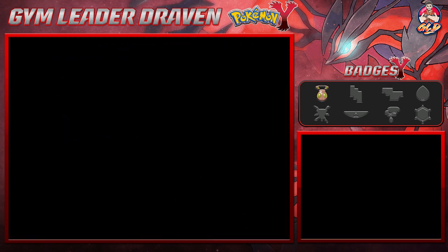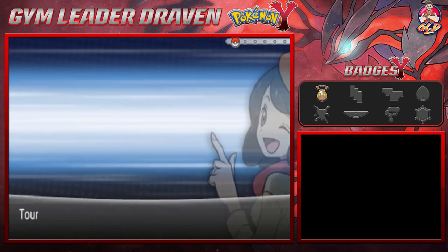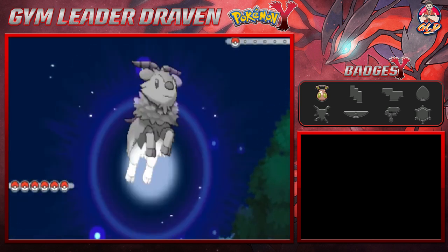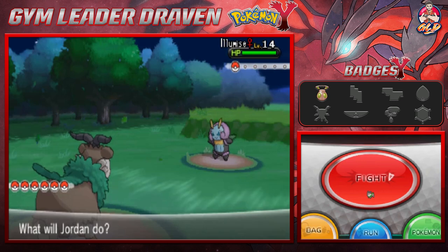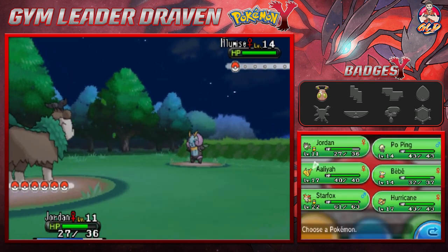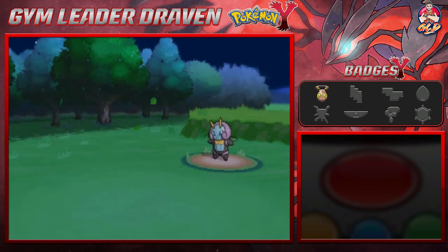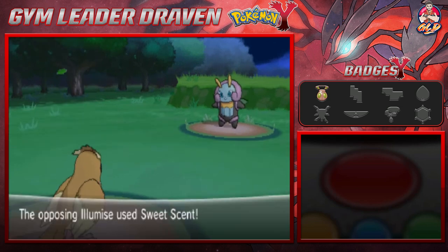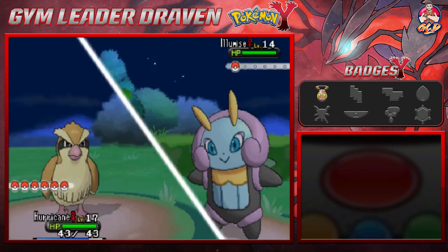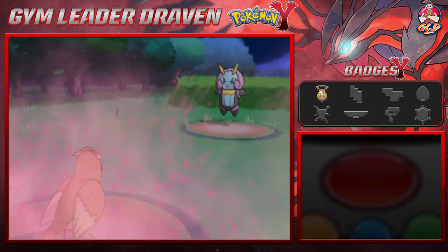We've defeated him, and there's another trainer — Tourist Mari. She's coming out with Lumoise, which is a Pokemon. The Goat Jordan is not going to battle this one. Let's go ahead and give Hurricane a little bit of love because it's about to evolve. For probably the first time ever, we're going to have our Pidgey evolve into Pidgeotto.